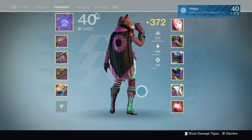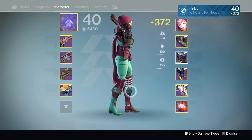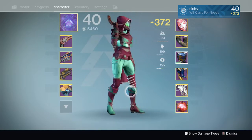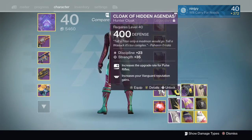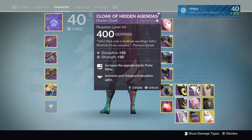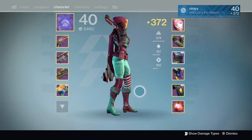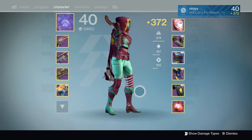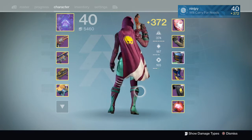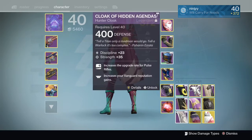Next up we have one of the Dead Orbit Cloaks. I've saved this because it is a max roll. It's not a very good-looking cloak — it's kind of funky-looking. Some of these we're going to go pretty quickly through because I have a lot of cloaks to show off. Next we have the Cloak of the Hidden Agendas, because this is a rework of a blue cloak. This was a blue cloak for many years of this game and they turned it purple. I think it's okay.